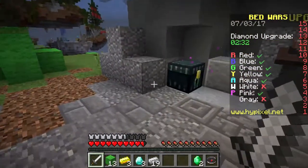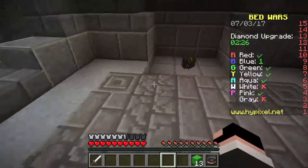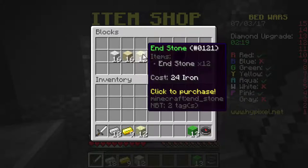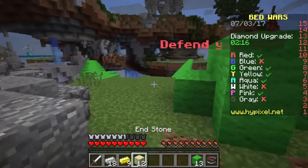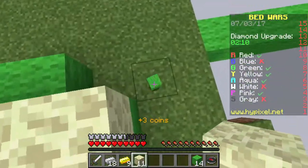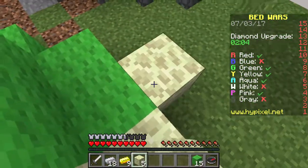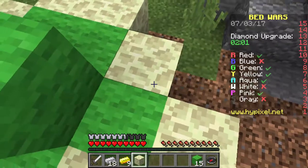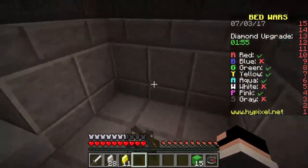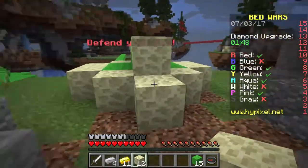I'm going to put this in my ender chest, because I really don't want anyone to get their hands on this stuff. So I'm just going to put those in that chest. I am going to grab endstone - the more blocks that you get, the more expensive they are. Harder blocks to break are a lot more expensive. Wool is only like four pieces of iron, but endstone happens to be just about 24 pieces. Fortunately, I am able to cover my bed in endstone right off the bat. So that's pretty good.